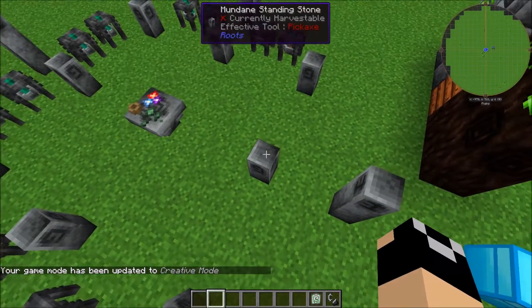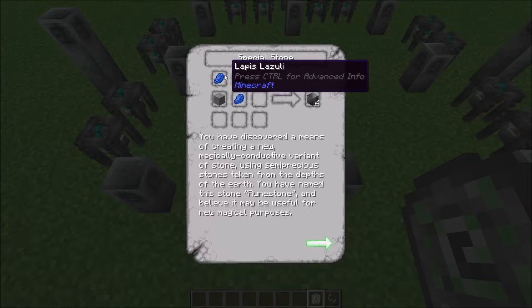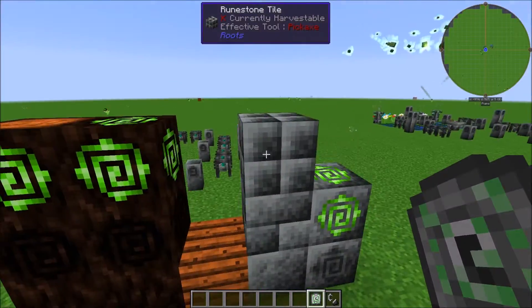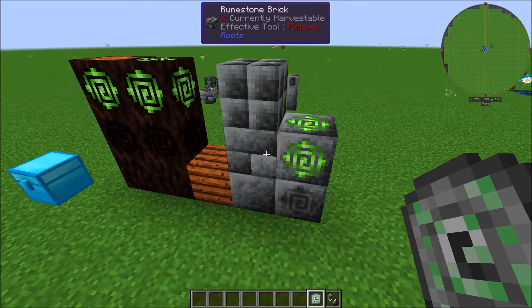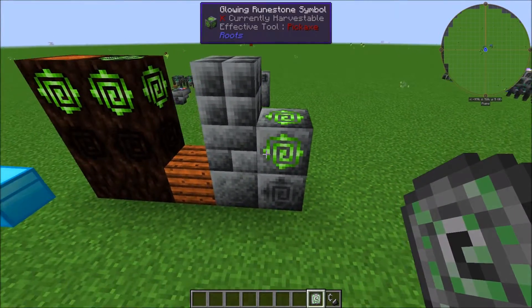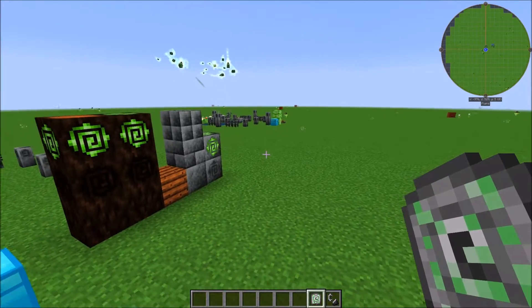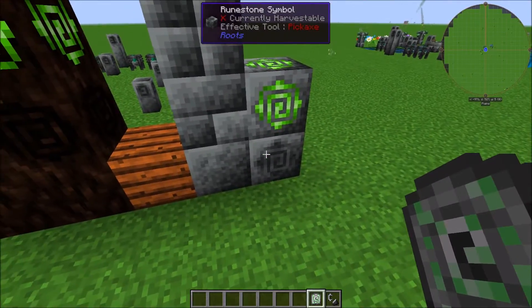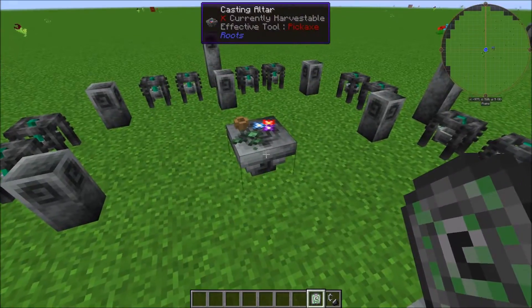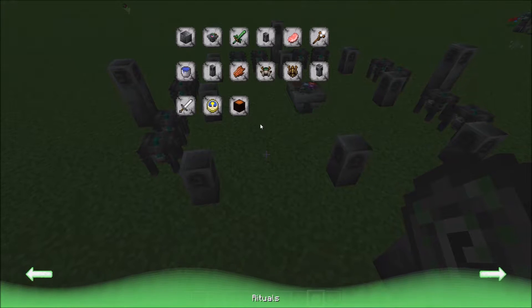If you want to go further into Roots, you're going to have to upgrade your altar. The first step is making these mundane standing stones, crafted with rune stone and some redstone. The rune stone itself is lapis and stone for four pieces. You can also change rune stone into decorative blocks — stairs and slabs — and any glowing variants produce as much light as glowstone. The rune stone symbol is crafted by combining rune stone with flint. Once you have mundane standing stones, you bring them out two to three blocks from the casting altar in a 9x9 configuration, and those allow you to do some improved rituals.